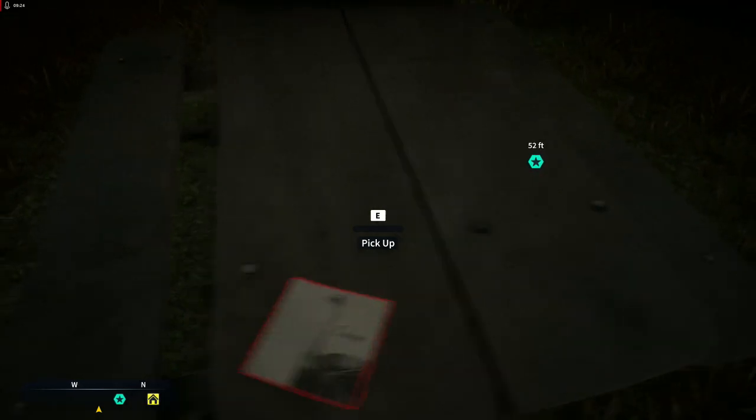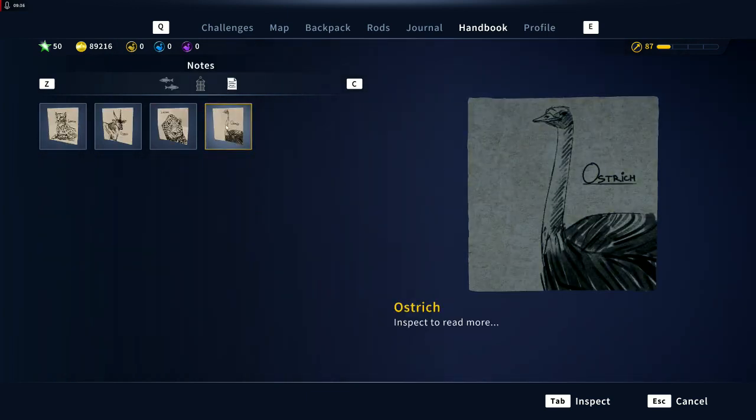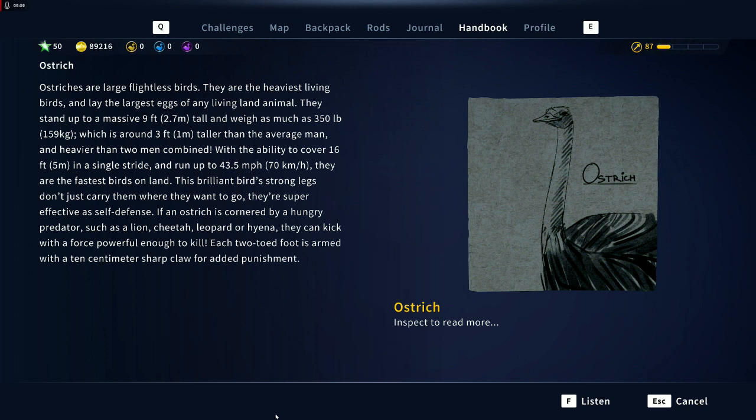What do we have here — an ostrich. Ostriches are large flightless birds. They are the heaviest living birds and lay the largest eggs of any living land animal. They stand up to a massive nine feet tall and weigh as much as 350 pounds — around three feet taller than the average man and heavier than two men combined. With the ability to cover 16 feet in a single stride and run up to 43.5 miles per hour, they are the fastest birds on land. Their strong legs are super effective at self-defense — if an ostrich is cornered by a predator such as a lion, cheetah, leopard, or hyena, they can kick with force powerful enough to kill. Each two-toed foot is armed with a four-inch sharp claw for added punishment.